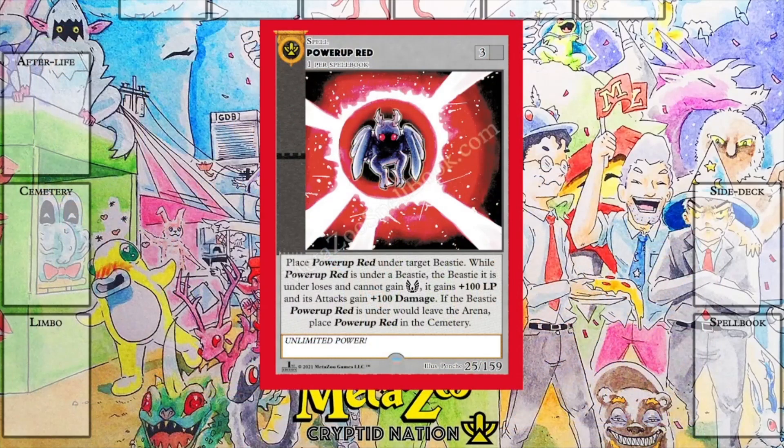All of that for just 3 aura. You can see on the top — that's the aura cost — it's 3 of any type of aura, so it could be used by any deck build. If you're going to go strong with one type of aura, it doesn't matter; this could be used by any type. This makes any Beastie you have one of the strongest in the arena. You could either buff a small guy or make a strong guy untouchable. This is needed in all decks. You can make some super strong pairings with Power Up Red.